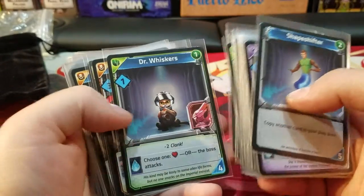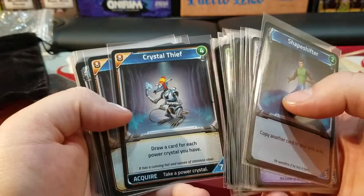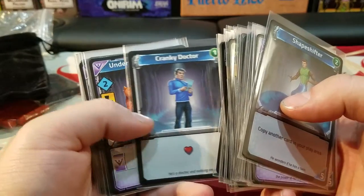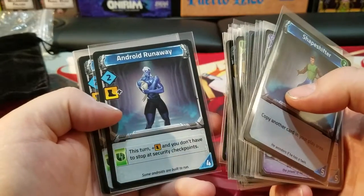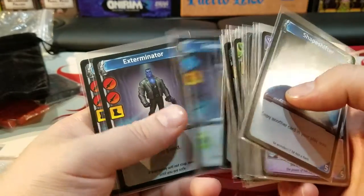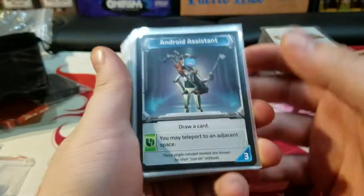Entertainer. Fifth Element. Dr. Whiskers. Don Uno. Renegade hacker. Crystal thief. Crystal runner. Cranky doctor. Star Trek again. Underworld contact. Nibbling beast. Android runaway. Android diva. Another one to Fifth Element. Exterminator. Terminator. Some of these they're paying homage to just random sci-fi.